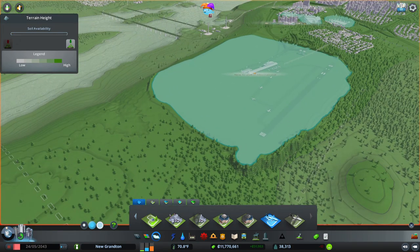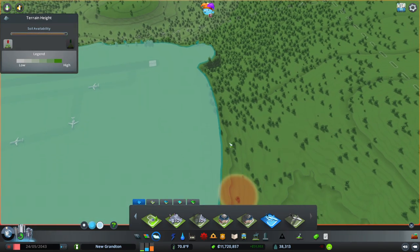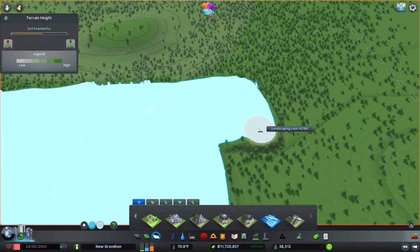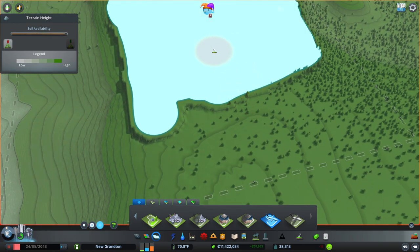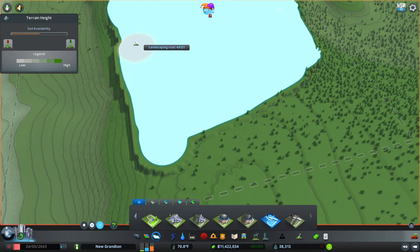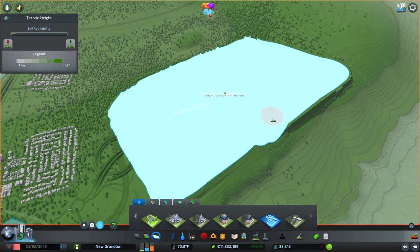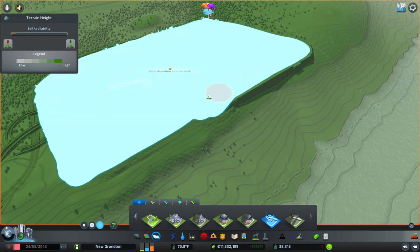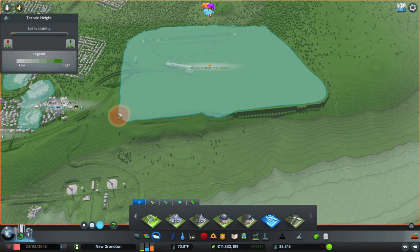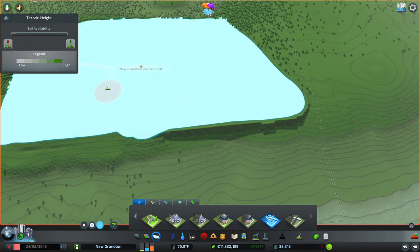We need to buy some land tiles. That's fine though — we've got plenty of money, 11 million in the bank. It's only 50K for all that soil, not that pricey. This is going to be where our other runway is. I want to go as wide as possible. It's going to cost us a bit, but once we've got the area sorted we can start deleting some of it and work from there.